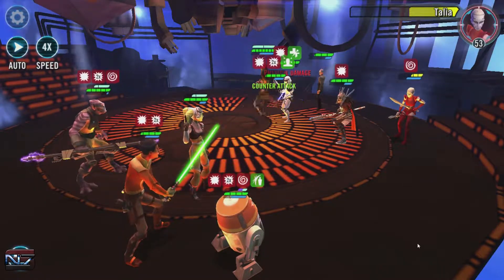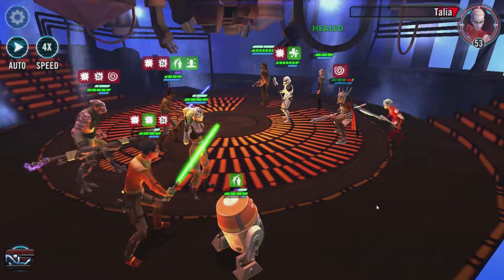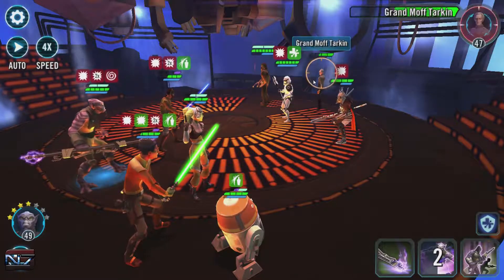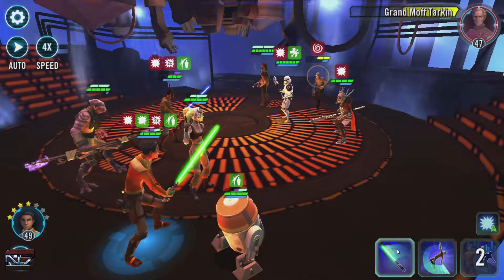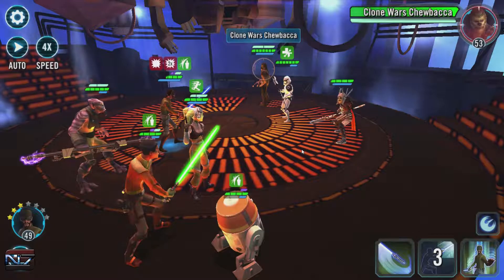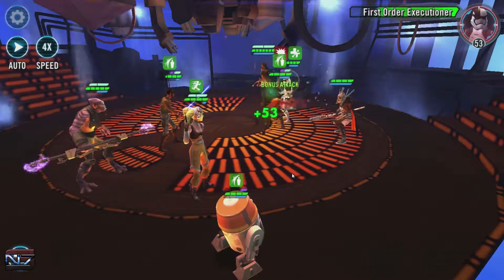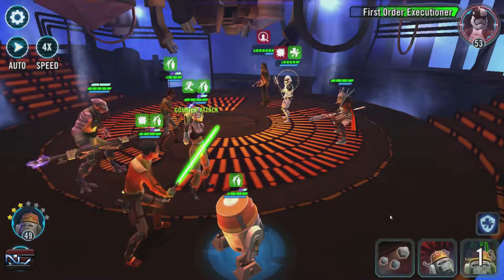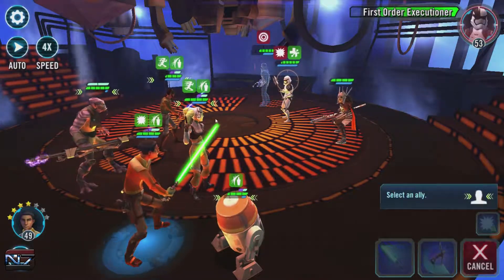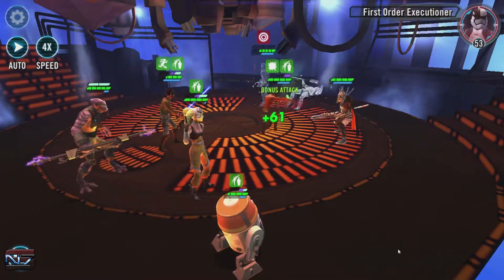We didn't get the double tap, but we'll be able to — cool. I'm thinking what we do is focus on Tarkin next. We'll leave Ness for last, because I want Tarkin to move first because of the debuffs he gives us. Let's take out the Executioner next. We got the expose done on him — good. If we didn't hit that expose, I would be a little bit miffed.